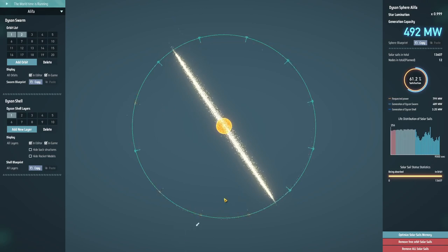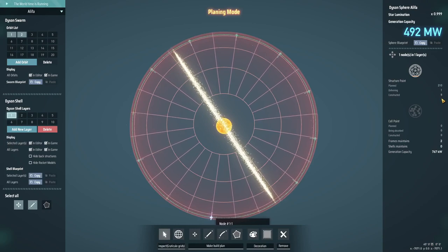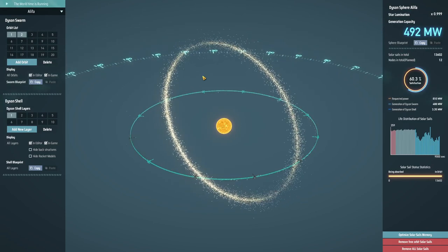So far they're flying out fairly slowly. As you can see this one's at 8 and that's about to go to 9 as the rocket docks with it. There we go - 9. There's a long way to go yet before this is going to become remotely useful.